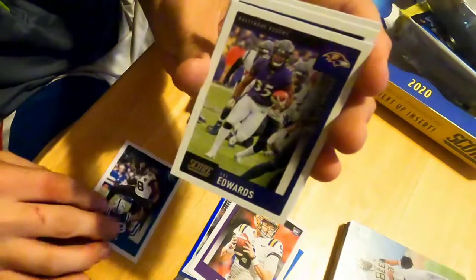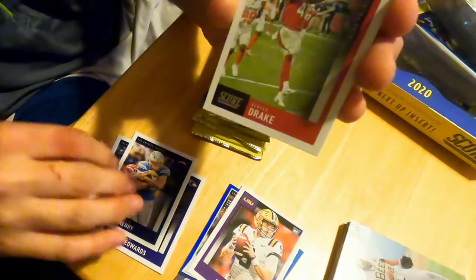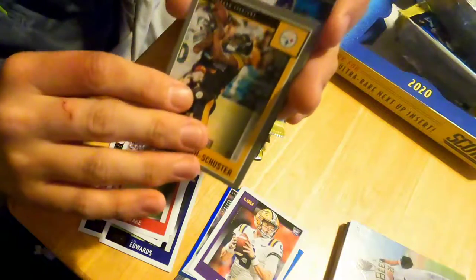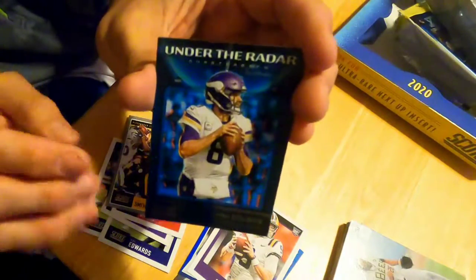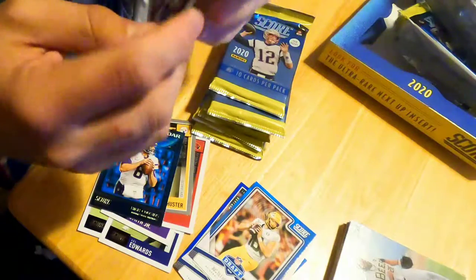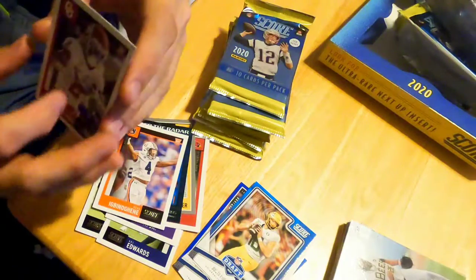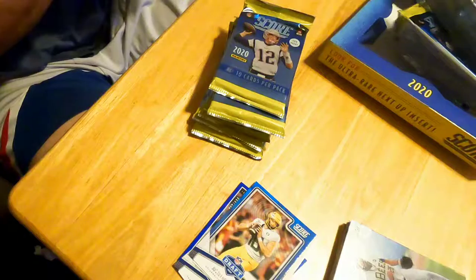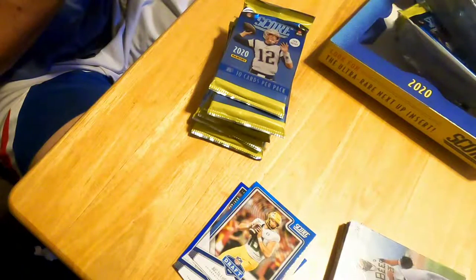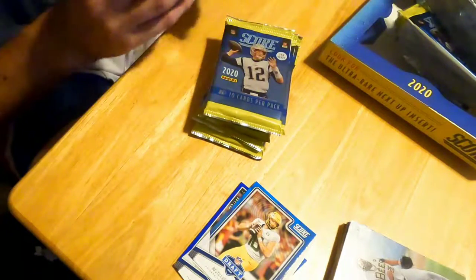Chris Conley — base, we won't go through much. Gus Edwards, Hunter Henry, Kenyan Drake. A JuJu Smith-Schuster Under the Radar, Kirk Cousins insert. We got a Justin Herbert Score Draft, Noah Igbano, and a CeeDee Lamb — which would be a nice PC for me because he went to the Cowboys. These cards are from before they actually went anywhere, it looks like.